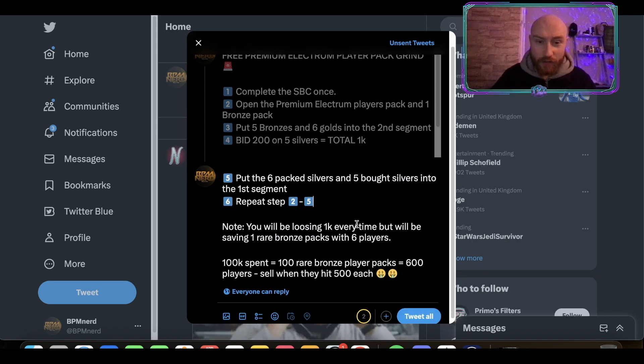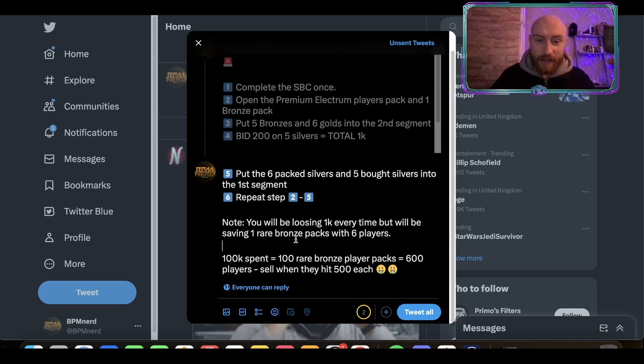Now you're probably thinking: how is it free when you're spending 1K every single time? Well, this is where the notes section comes in. You will be losing 1K every time, but you will also be saving one Rare Bronze Pack which contains six players. We did this last week and somebody made over 200K — all he did was keep over 100 of these packs, which meant he had 600 players. He was 100K down as an investment, but he sold them when they hit 500 each when Gattuso got released as an SBC. So he sold them all at 500 — that's 3K a pack — and he had 100 of them, making 300K back having only spent 100K. Profit-wise: 200K, plus the risk of packing a FUT Birthday or icon, a load of fodder, completing SBCs. This method, guys, is a W only.